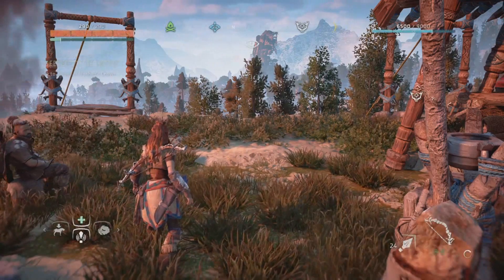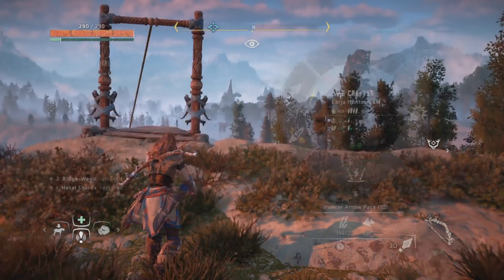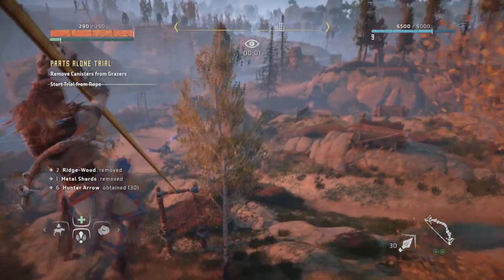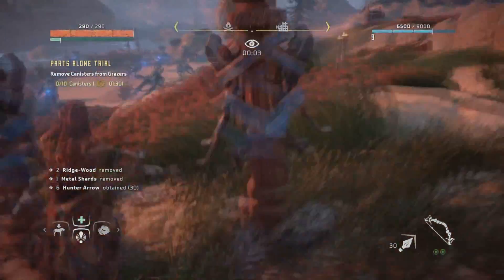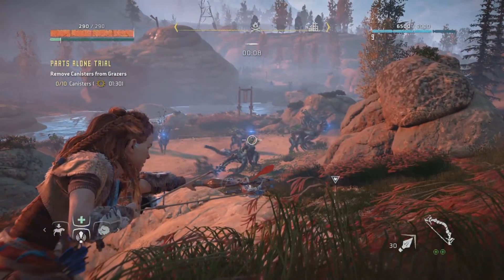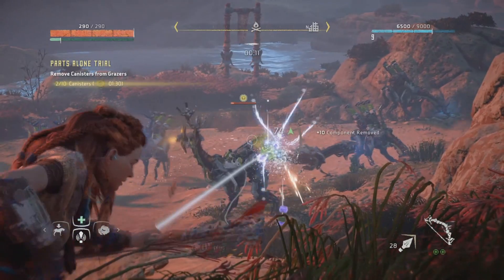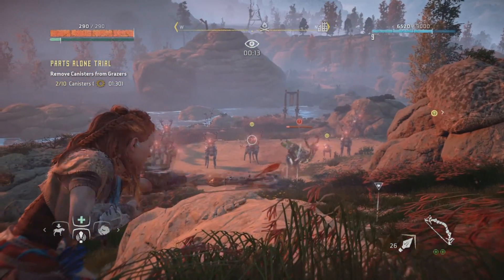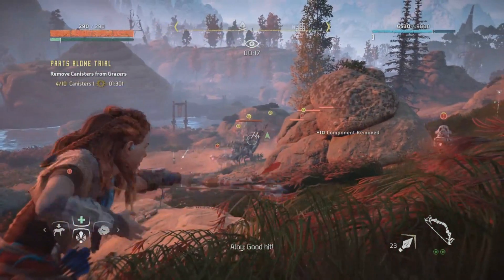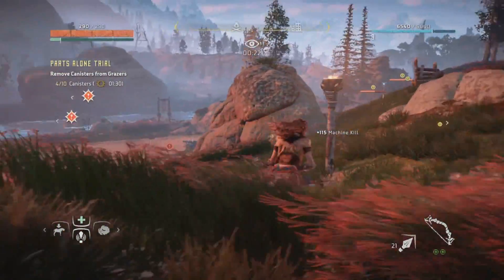The first one, you have to shoot these canisters off the machines — I forgot what they're called. But we're going to go down this rope ladder right here. It's real easy. Just aim for these canisters on their back. Each machine has 4 of them, so just shoot at them. They'll migrate to another spot — all you gotta do is follow them, hide in the grass, and just shoot again.